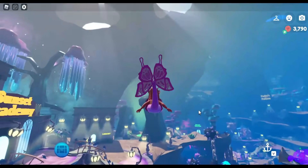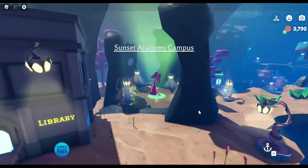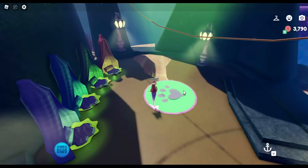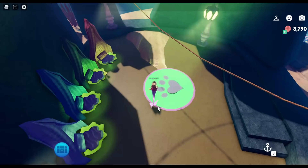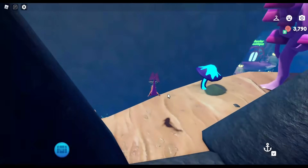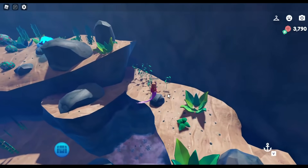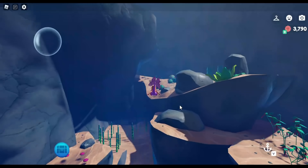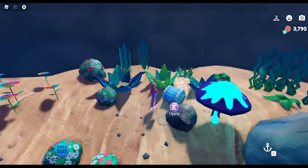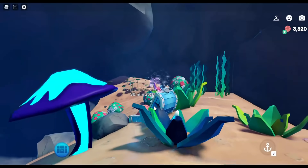We just opened the chest right by Sunset Academy. Now we're going to go over to the other side of the academy — right on past this little Sunset Academy campus with all the beds and the pet paw area. Then we go right on down here and over to this mushroom.